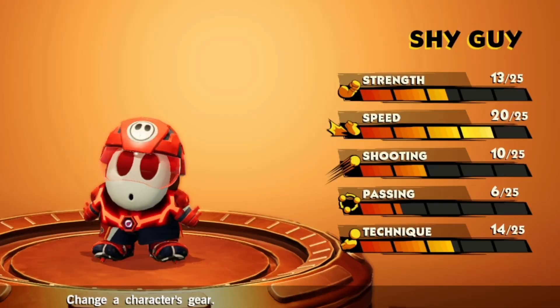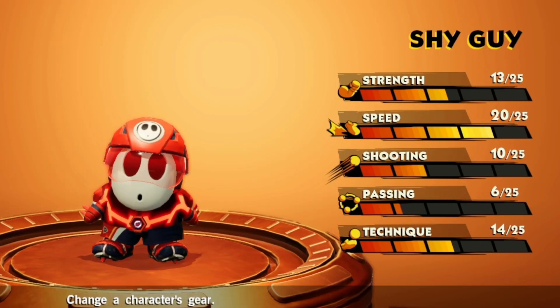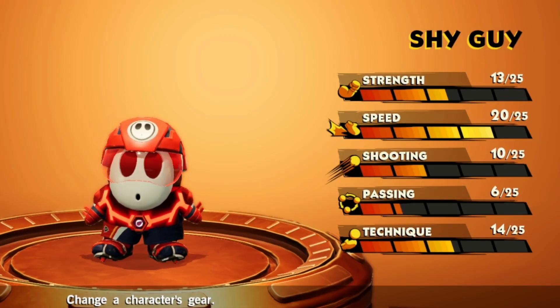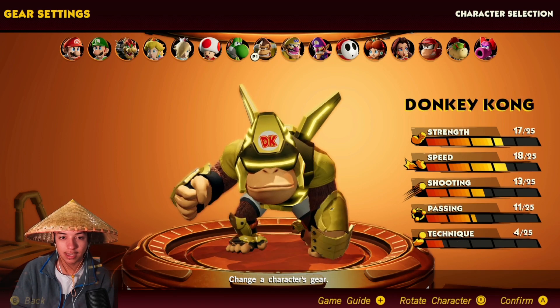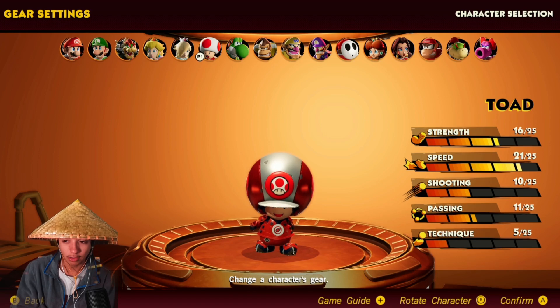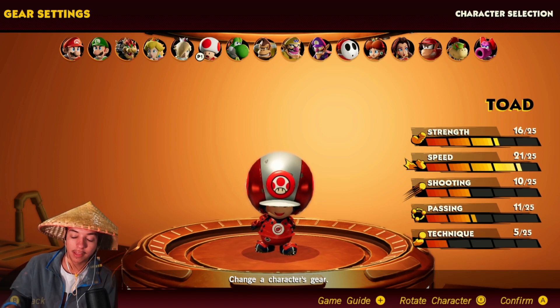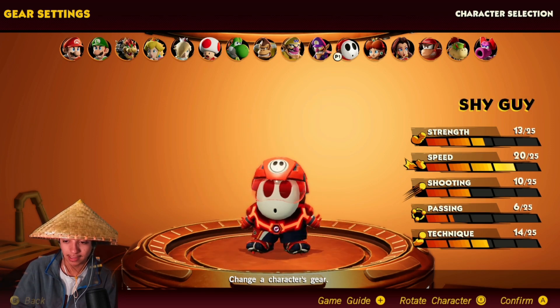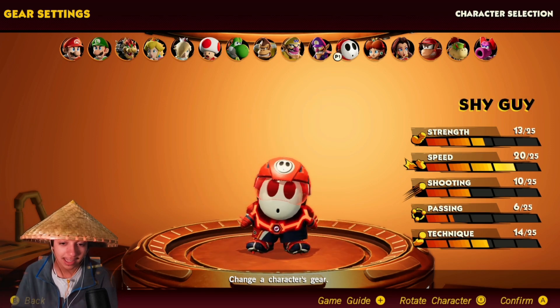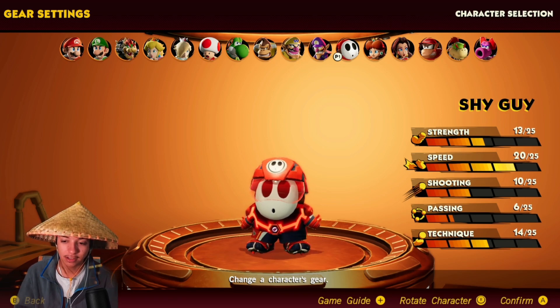As you can see, guys: 13 strength, 20 speed, and 14 technique. You don't see a stat that just jumps right out, but he's really similar to the heavy toads. Toads have 16 strength and 21 speed. However, think about these Shy Guys — they're gonna be making more goals because they have 14 technique. 14 technique is incredible for a speedy character.